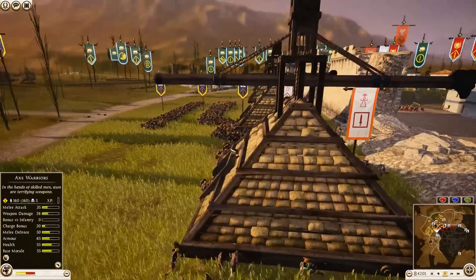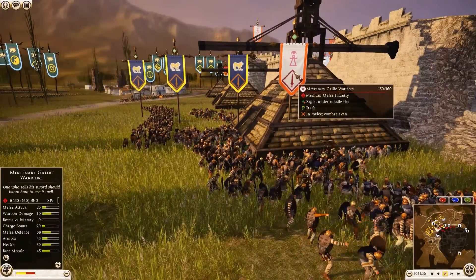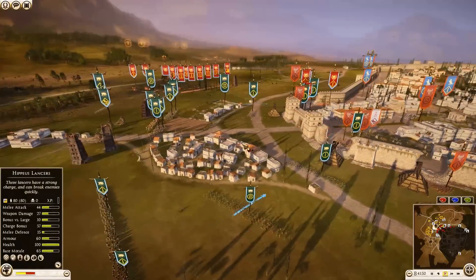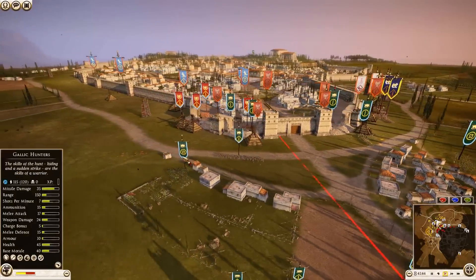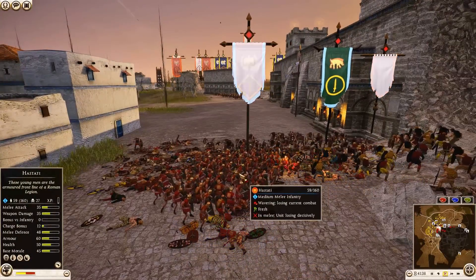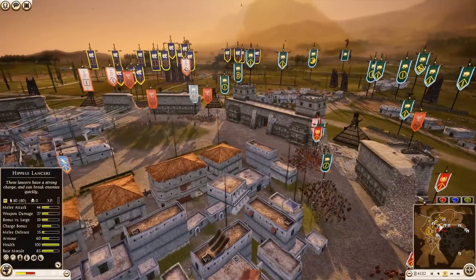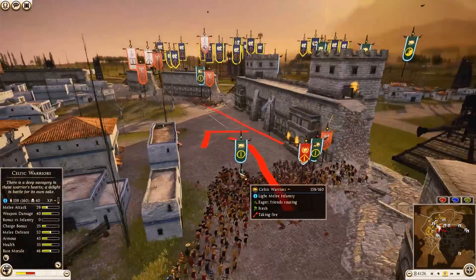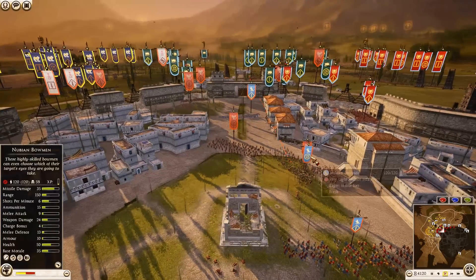Arverni has one unit of archers getting close to the settlement and others nearby, so hopefully he gets them involved. Rome — 59 Hastati wavering away, but the attackers are having a good attempt and breaking through. Arverni slimmed his unit and walked right through a gap — beautiful job. More shots from Nubian Bowman with 59 kills, and Nabatian Heavy Archers with 49 kills.